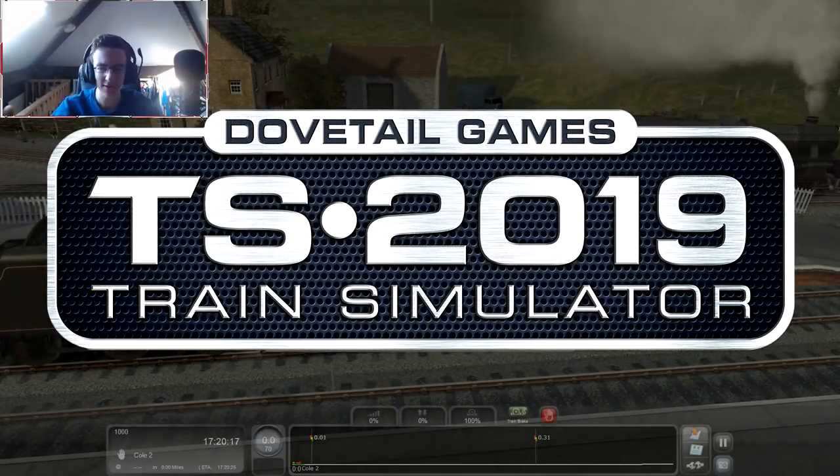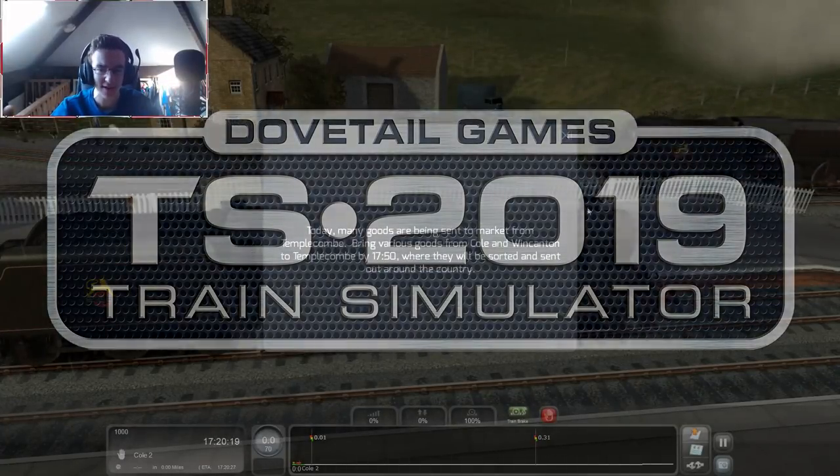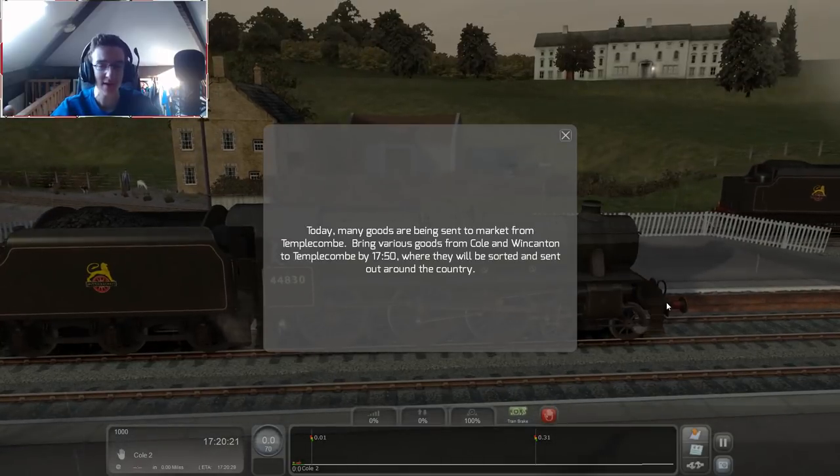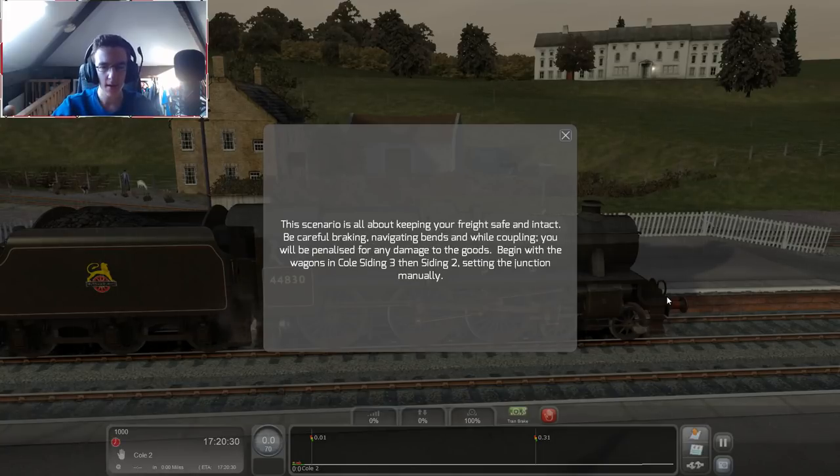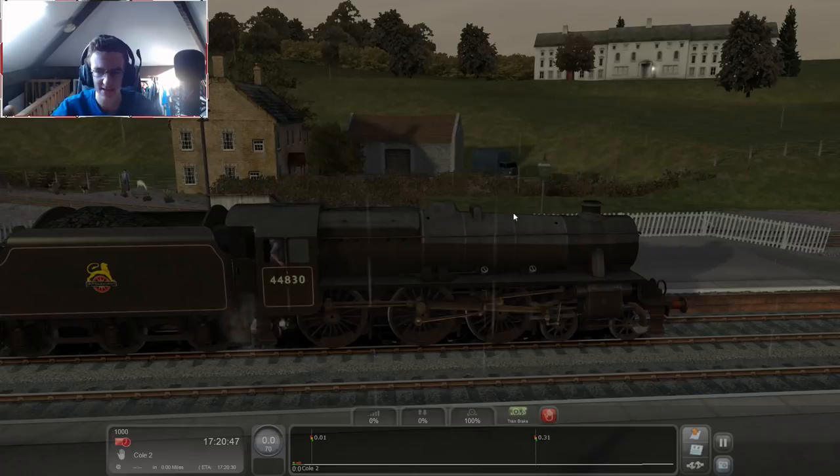Alrighty, boys. Welcome, you Faces, back to another Train Simulator 2019 video. Today, I'm actually trying my first ever steam locomotive, which is this one right here. I believe I've got the Somerset DLC. This scenario is all about keeping your freight safe and intact. Be careful braking. Navigating bends... Oh, no. We're going to lose loads of points, because I'm just going to smash into everything.